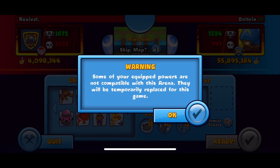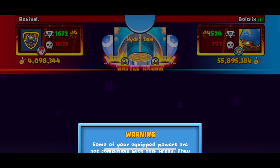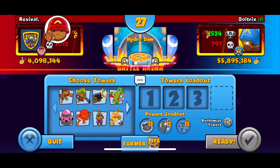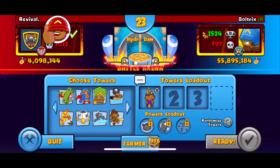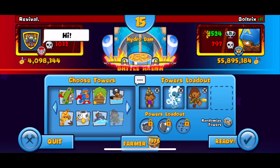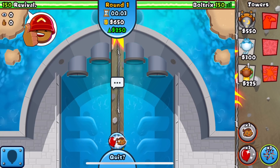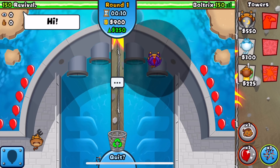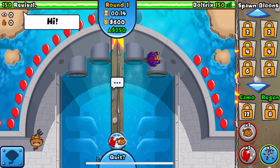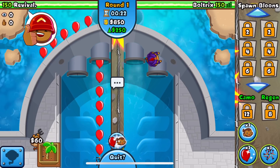Our next opponent is Revival - he looks pretty good, so I'm a little nervous. Wizard Ice is a good combo; the Glue, not so much. We get map Riverside which I consider skipping, but then he readies up and we get Hydrodam instead - which is not gonna work out for us at all. This is a 100% boat map. If we win this, that would be absolutely crazy.